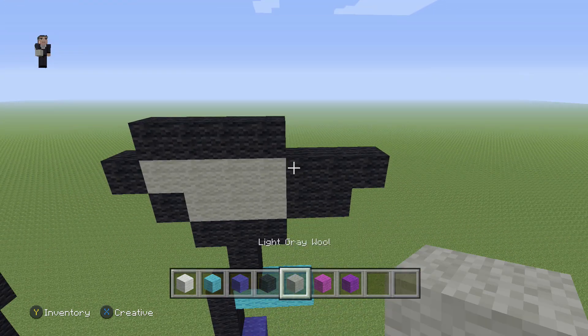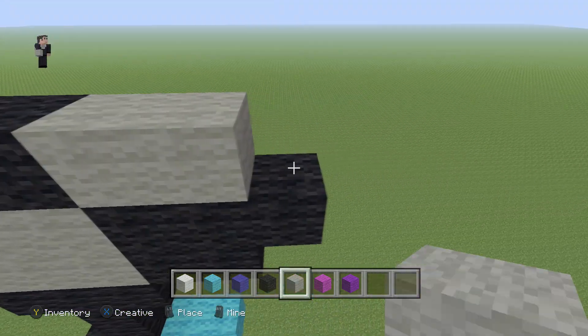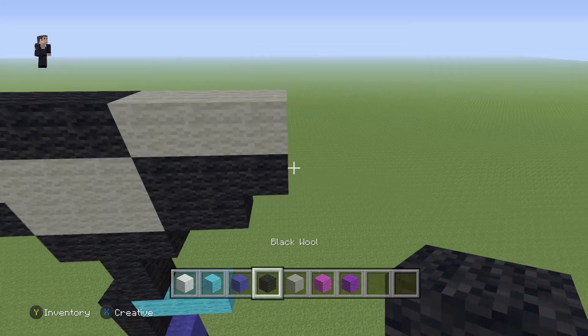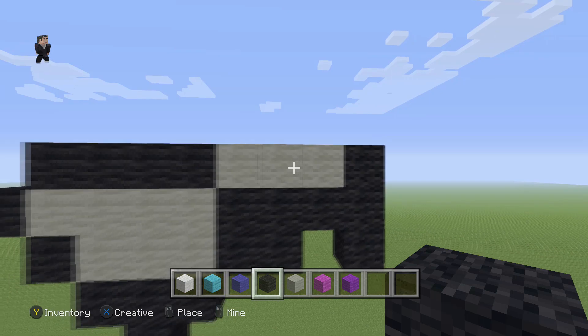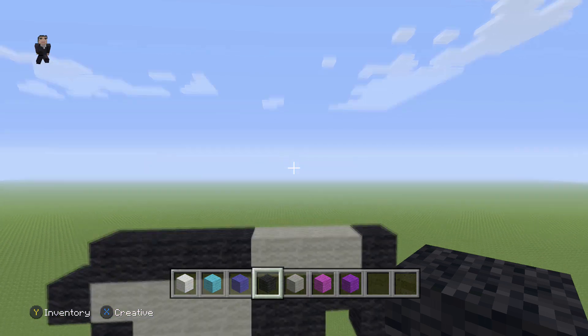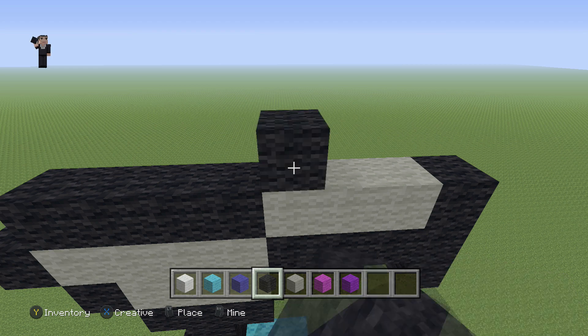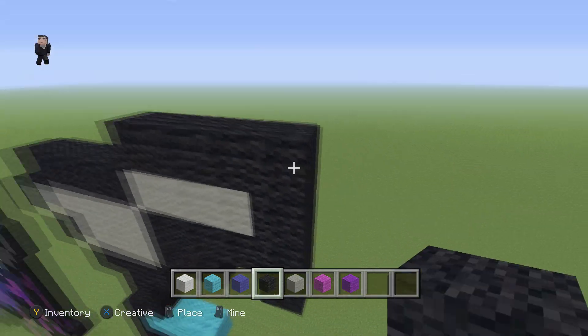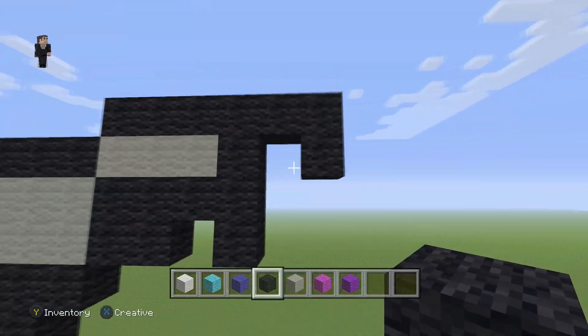So what we're going to do next is grab our light gray wool and place three light gray wools — one, two, and three. And then we're also going to place three black wools down on this side. Then on the top of these three light gray wools, we're going to go ahead and place six black wools going to the right — one, two, three, four, five, and six — and then one more black wool right there.